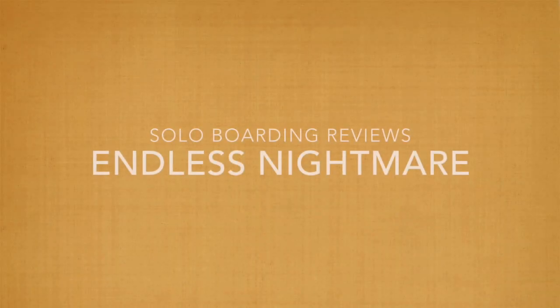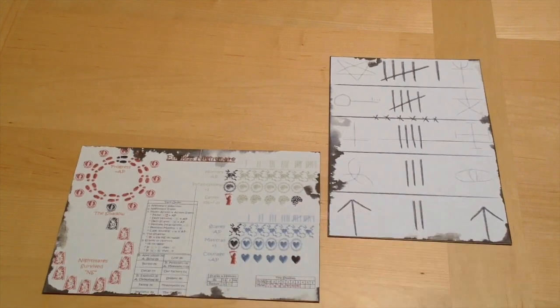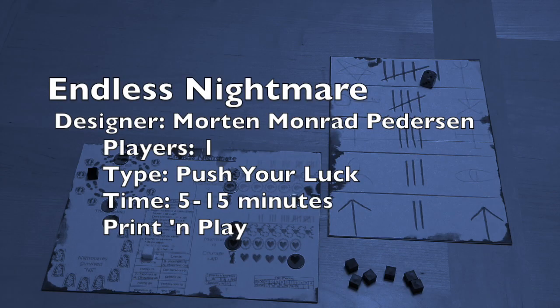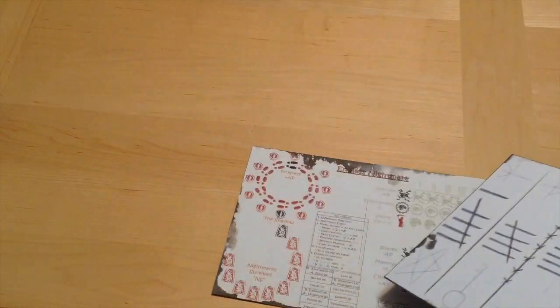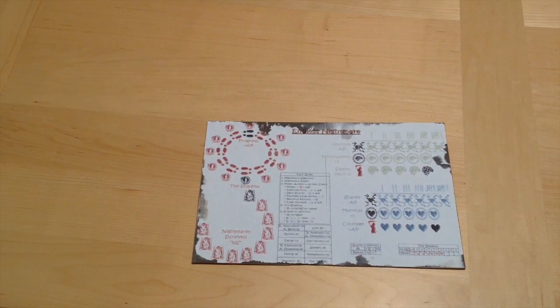Here's the play load. So Endless Nightmare is very possibly one of the easiest print-and-plays available, short of something that only requires you to print out the rules. You only have the one board, which fits on a sheet of paper, and the one die board, which also fits on a sheet of paper — but you don't need it if you're playing the basic game, only for the active game. Since this is a print-and-play game, you need to provide your own bits: 11 markers, which can be cubes, coins, or even bingo chips, and one die.